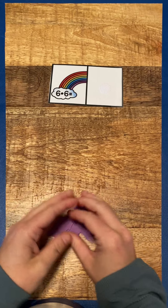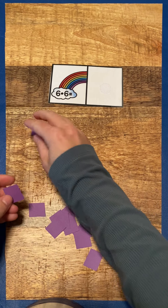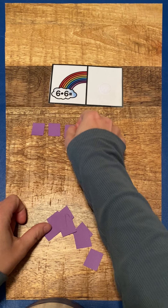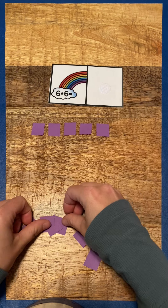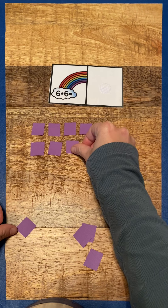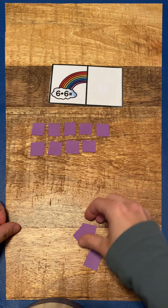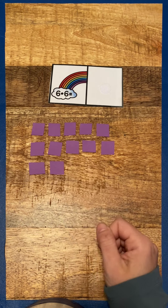So then we add them all together to find our answer, and we count. One, two, three, four, five, six, seven, eight, nine, ten, eleven, twelve.